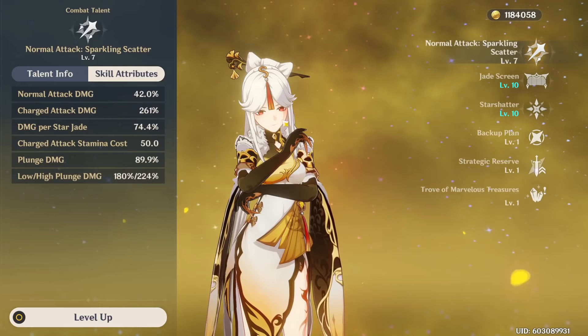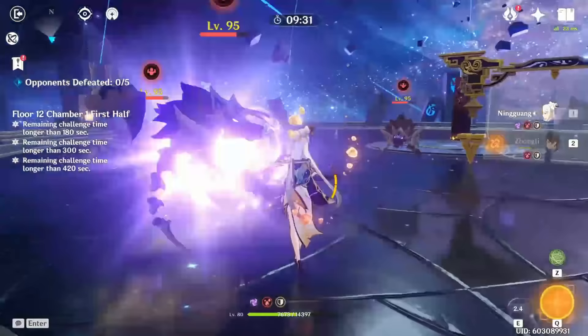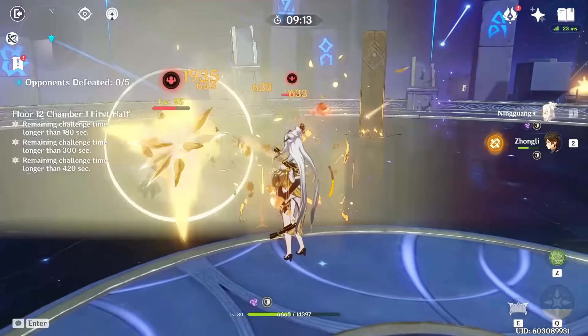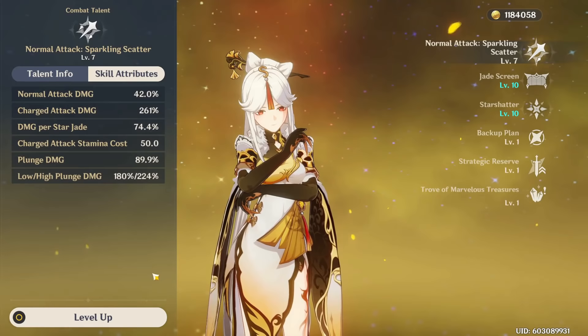Something else you should know is that Ningguang's charge attacks are really good. Not only is the scaling high, but she also has a mechanic unique to her: star jades. When you normal attack on Ningguang, you'll generate a star jade. When you fire a charge attack, it's going to fire those star jades as well, which will do even more damage. As you can see here, there is extra damage per star jade, and on top of that, her charge attacks will not cost stamina when you are using them with star jades. Because of this, as a main DPS, you do want to weave in some normal attacks between your charge attacks to get those star jades and then fire them with your charge attacks. Note that star jades are counted as charge attack damage, so any set bonus or weapon that buffs your charge attacks will also buff your star jade damage.